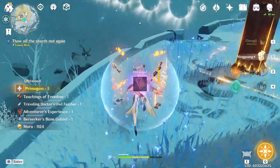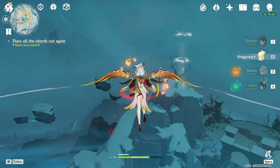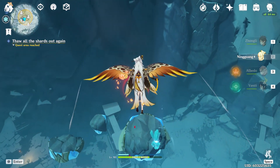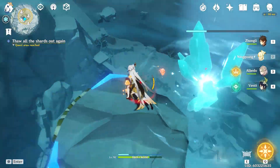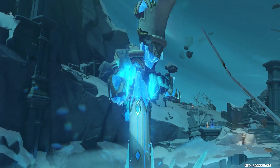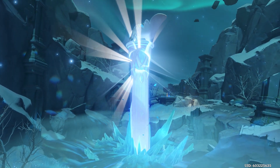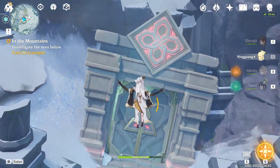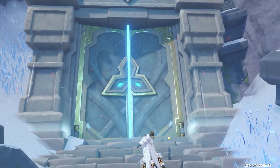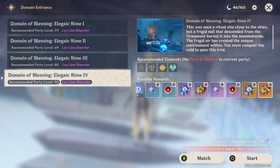Let's grab the final quartz which is up here and do this last crystal. That will reconstruct the entire pillar and hopefully unlock our domain. And here we have our domain, as well as a bunch of chests — let's go ahead and unlock it. This is how you get the Cryo and Hydro artifact set.